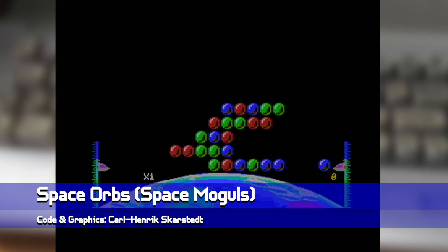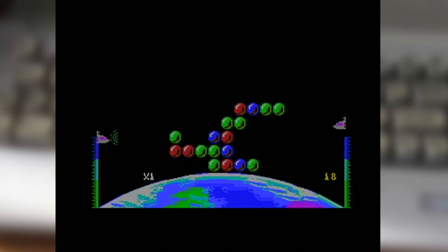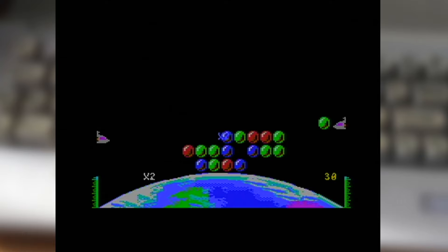Next up, we've got Space Orbs, the next release from Team Space Moguls. The concept here is that you manage a pair of ships in orbit, and they're tasked with clearing out a group of space orbs before they reach the surface of the planet, causing great devastation to everyone around them. Clearing them out requires you to match them up in groups of three or more, and so this is done by grabbing orbs from one side of the playfield and throwing them across to the other player's area. Like any other puzzle game, there is time pressure with the rows descending over time if they're not cleared out. To seriously get the best out of Space Orbs, you'll want to have a friend join in, with you each taking charge of one of the ships — working together bouncing orbs between either side of the screen to clear them out much, much quicker.